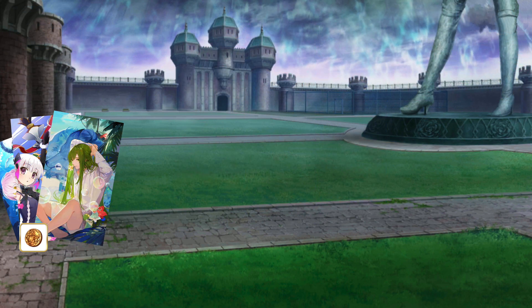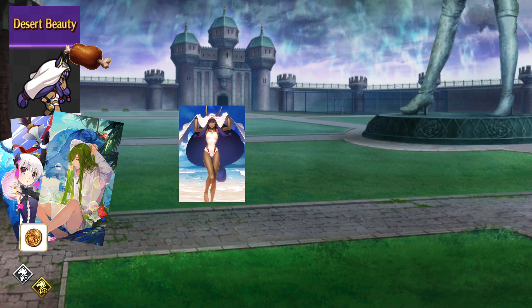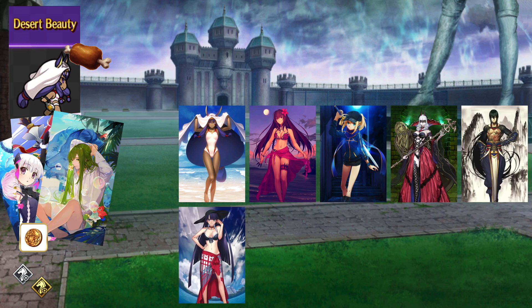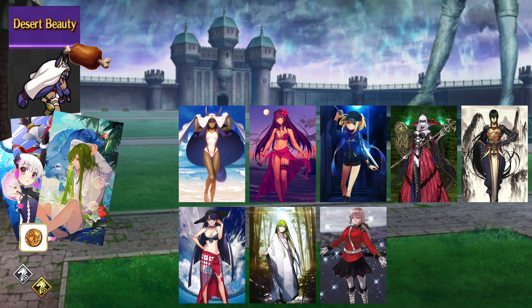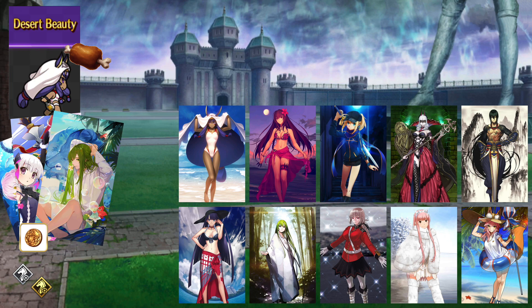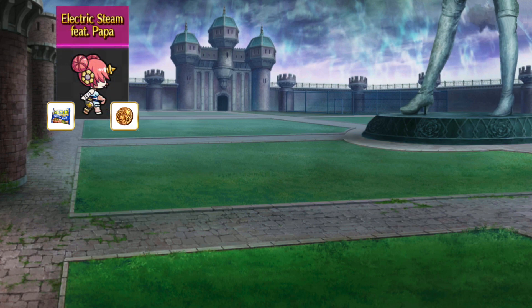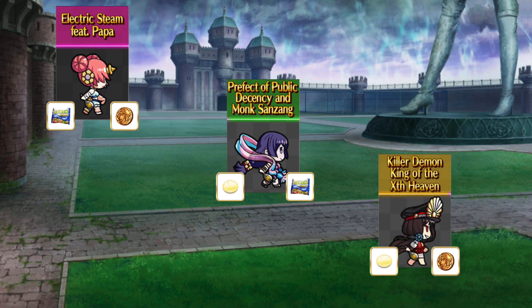For the last bit of coin farming in round 4, you'll want to cheer on Team Desert Beauty. These enemies will be riders, and the final wave features a rider version of a Demon along with Ozzy. Assassins like Summer Nidocris, Summer Skahawk, MHX, Carmilla, and the Assassin of Shinjuku work well here. Martha does extra damage against the Demon and against Ozzy because of his Divine Trait. You can also bring Enkidu, whose NP has a chance to stun Divine enemies, but no extra bonus damage unfortunately. Nightingale does bonus damage against humanoids, and either Maeve or Summer Tamamo can do bonus damage against males. For mixed farming, you can pick up Noodles and Coins with Electric Steam, Candy and Noodles with Team Prefect, and both Candy and Coins with Team Demon King.